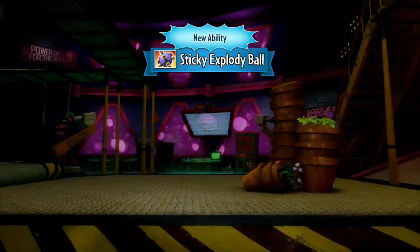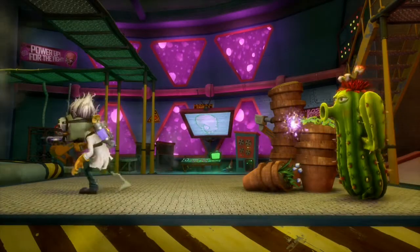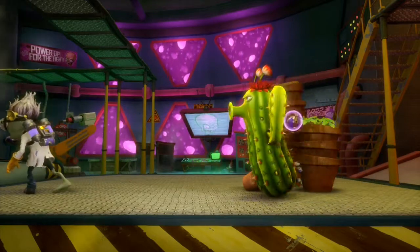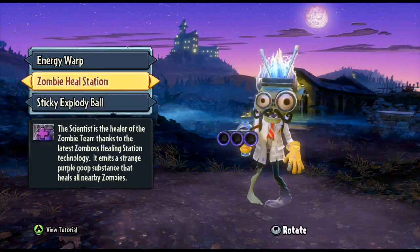The Sticky Explodey Ball — basically the Scientist can lob it at a surface, it will sit there, a plant goes near it, and then boom! That's the abilities for the Scientist. We're going to jump into a game and I'll show you how he plays.